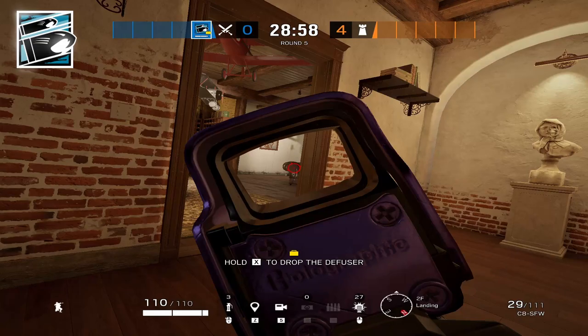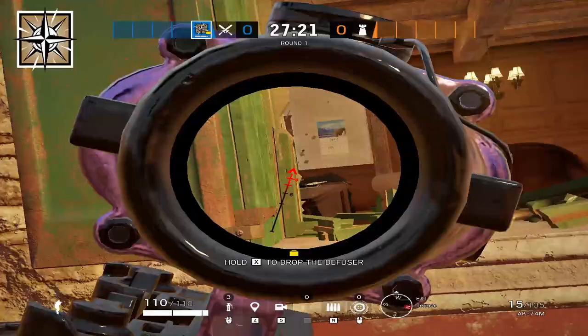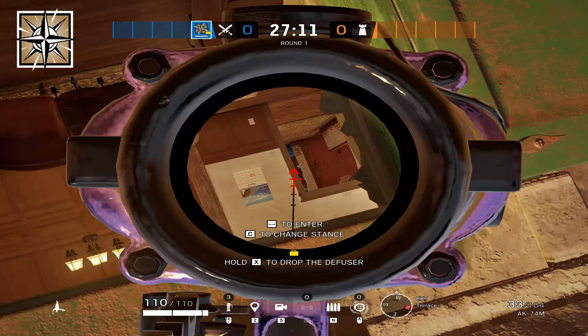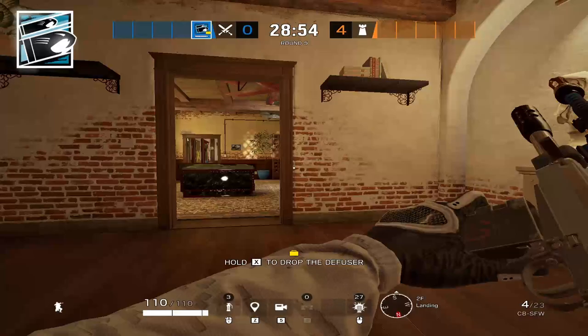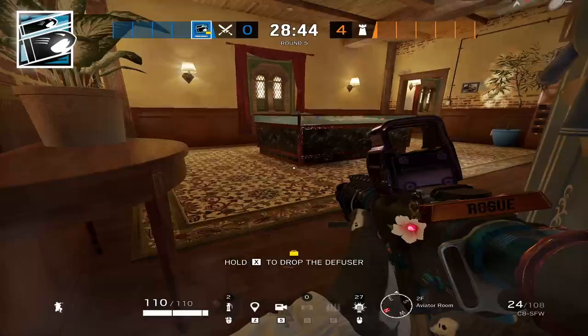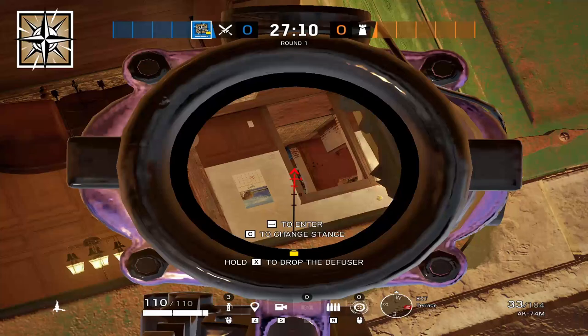With that wall open, Hibana stays on the study balcony covering the vault door angle, while Nomad sits outside the study window holding anyone pushing top main through the other study doorway. You also have an extra airjab for the study door if needed. Positions are: Hibana and Nomad on study side, Zofia holding 90, Buck and Yana at top red. Buck or Yana goes for the plant — safest spots are on the vault doorway or behind the maps table. Zofia holds the 90 flank and Nomad holds the study door leading to top main stairs.